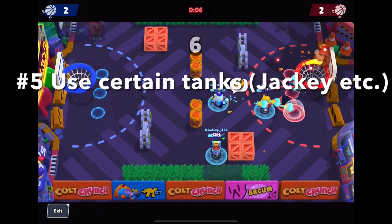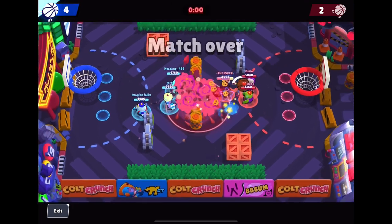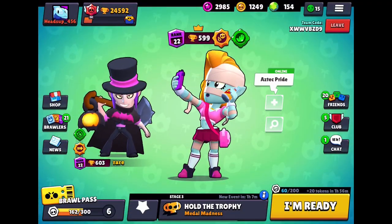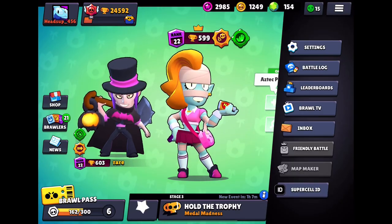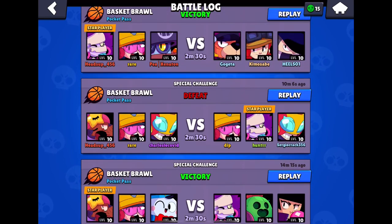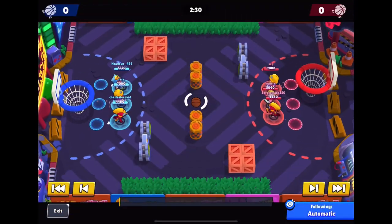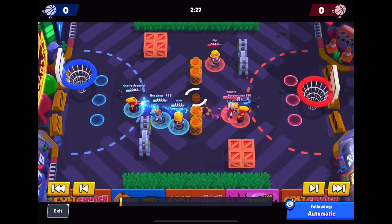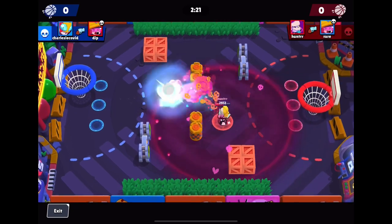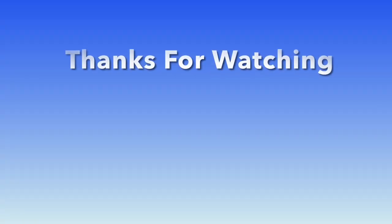For the last tip, I want to talk about which tanks to use. Play something like Jackie instead of Frank, because you need to be fast driving to the net. Jackie has a gadget that lets you drive right to the net. Frank's attack slows him down so much that you can't recover — if you're trying to drive to the net, speed is critical, or they'll get you in their zone and score an easy bucket if you drop the ball. Recommend Jackie, not so much Frank.